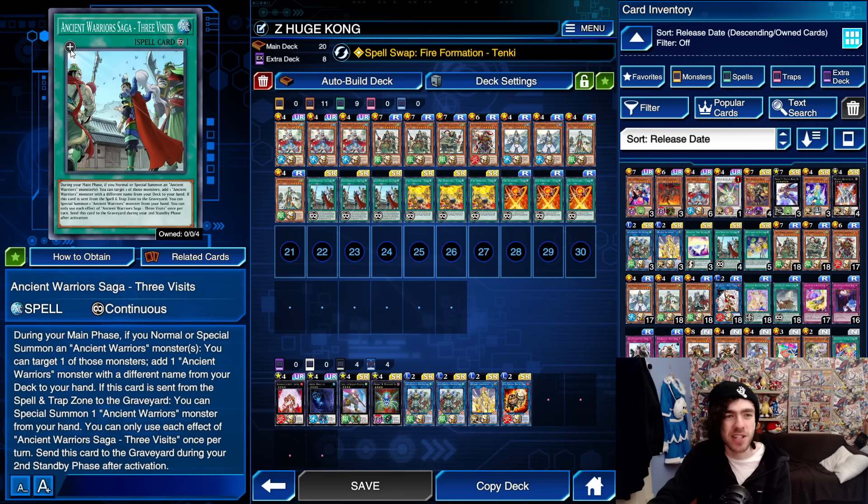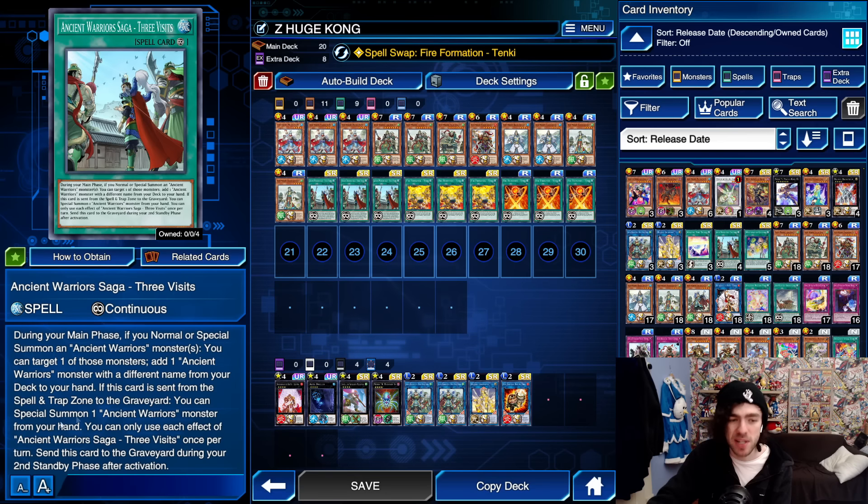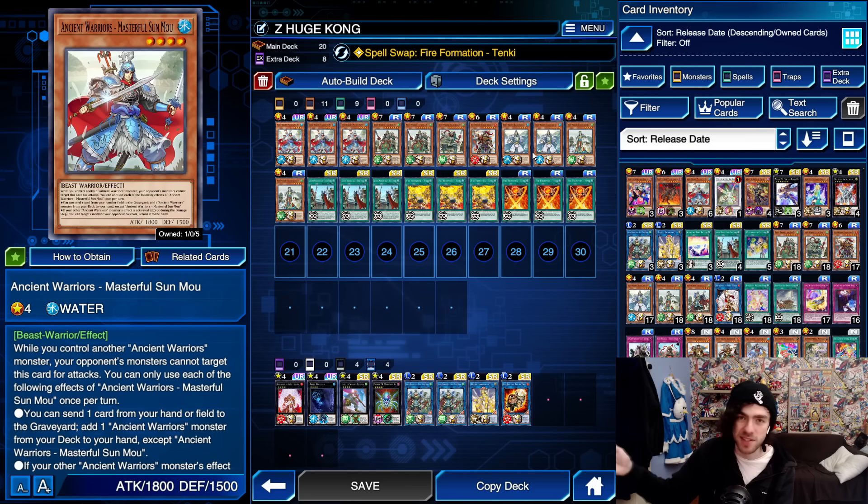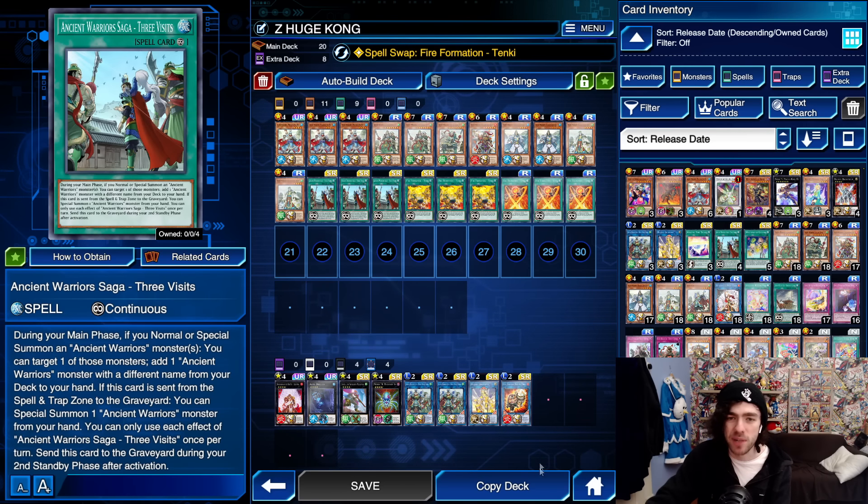This is your Ancient Warrior's Saga 3 Visits. During your main phase, if you normal or special summon an Ancient Warrior monster, you can target one of those monsters and add one Ancient Warrior monster with a different name from your deck to your hand. If this card is sent to the graveyard, you can special summon an Ancient Warrior monster from your hand. It's a great card you can use in combination with these effects to send things to the graveyard, summon out big boss monsters from your hand, and search for those big boss monsters when you need them.